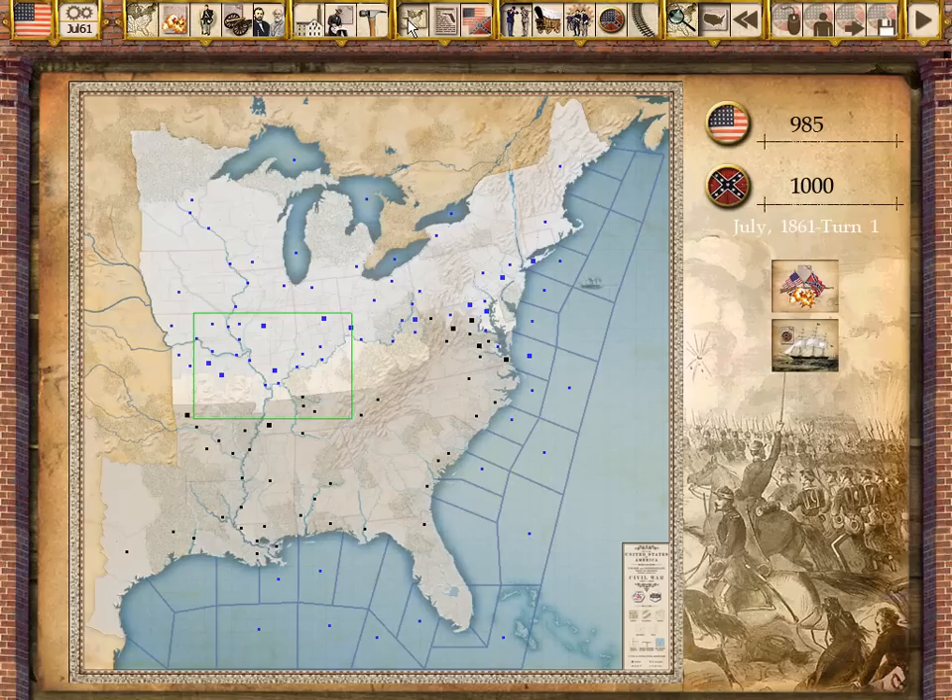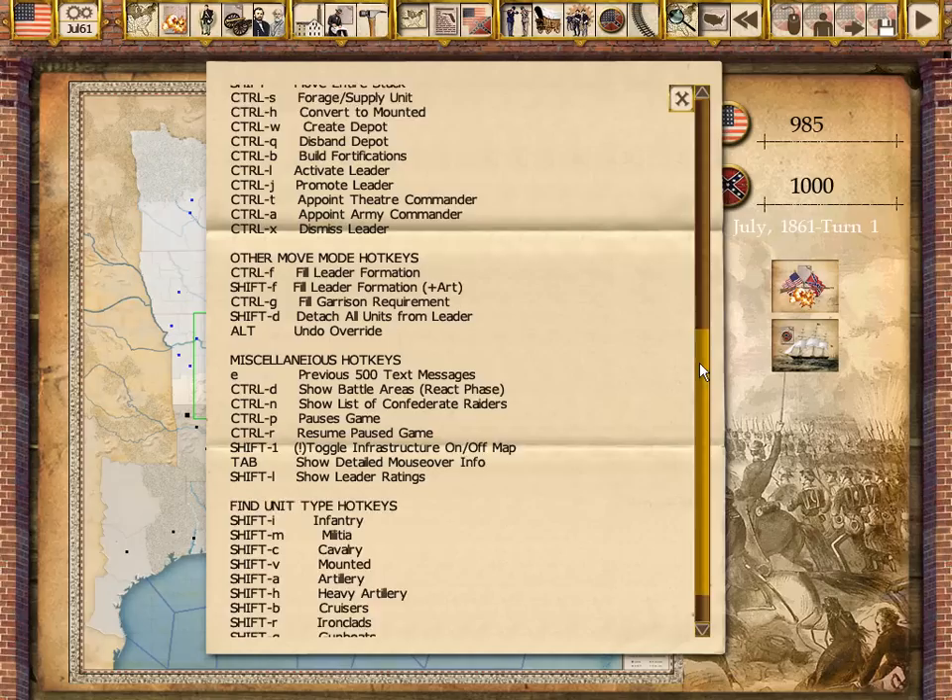The strategic map gives an overview of the playing area, and provides access to a list of all of the battles that have been fought in the current game. Numerous hotkeys are also provided to ease play.